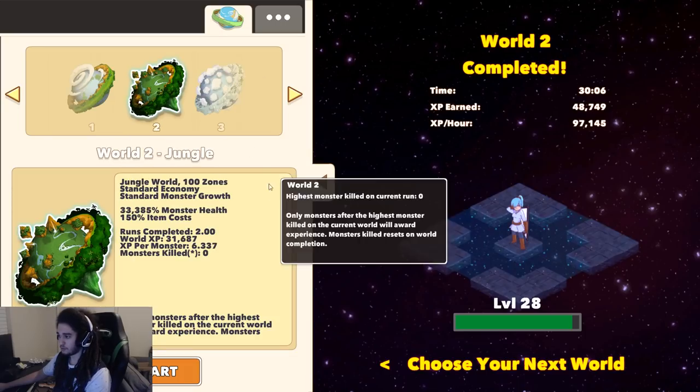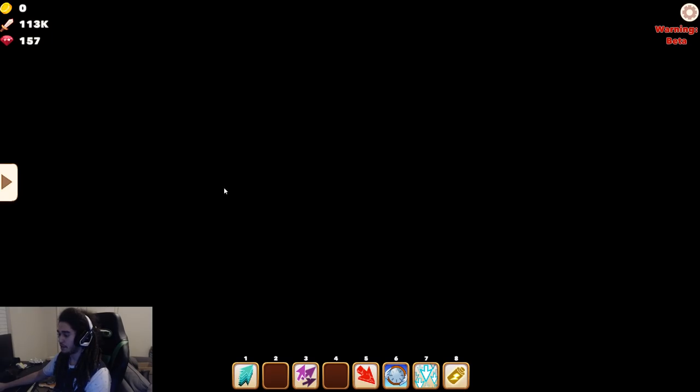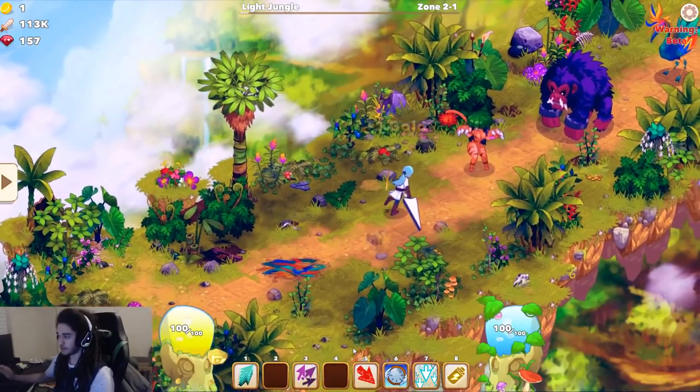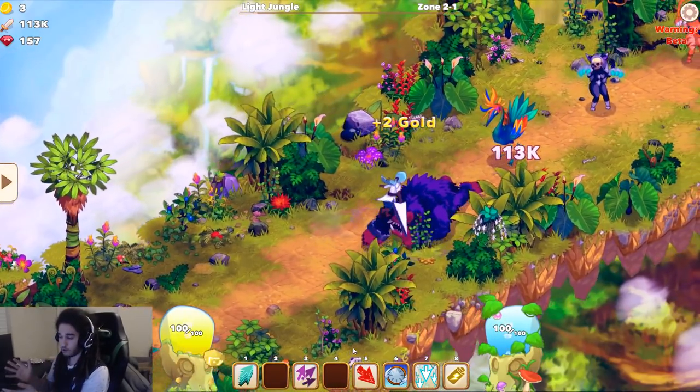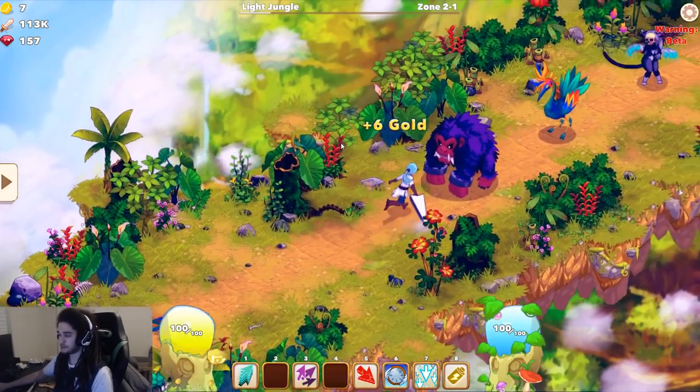I've cleared world one and world two. I'm not going into world three yet, so I'm going to repeat world one again. This is pretty much the basics of the game — your character automatically runs and attacks by default. That's how it works. When you start the game again you're going to have, well, I'll basically show you.